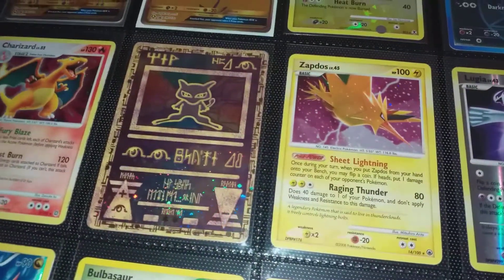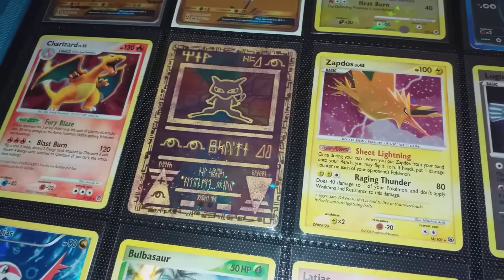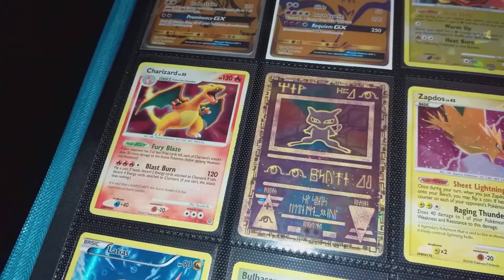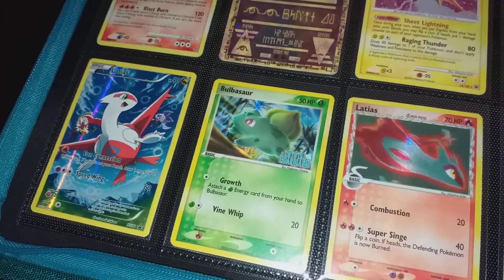Probably one of my favourite cards — there's a card I'd love to have bought in a collection — the Ancient Mew promo card. And obviously Charizard, because everybody loves Charizard and they're good. You need Charizard; it's a really good investment.